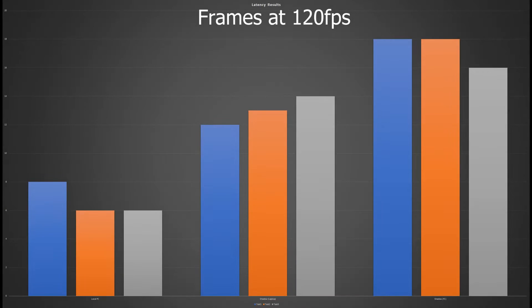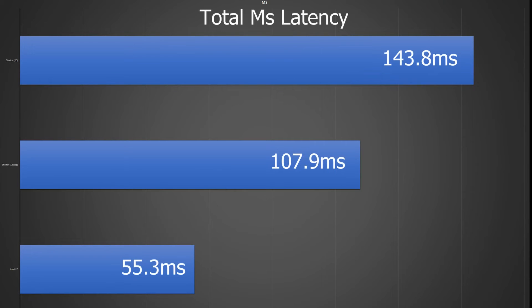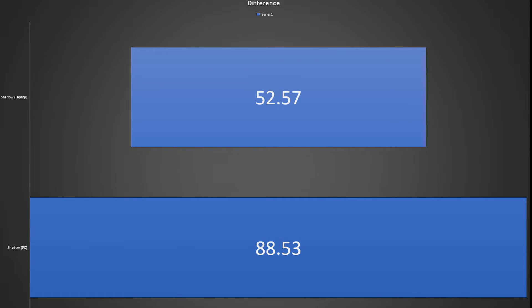So let's have a look at those results on a graph. Unsurprisingly the quickest is Counter-Strike running natively on my own PC. In second place is Shadow running on my Surface Pro and in third is Shadow running on my PC. If we average the results out and multiply by 8.3, my local PC is 55.3ms, Shadow on my Surface Pro is 107.9ms and Shadow on my PC is 143.8ms. Using my local PC as the baseline, running Shadow on my Surface adds 52.57ms while running Shadow on my actual PC adds 88.53ms.